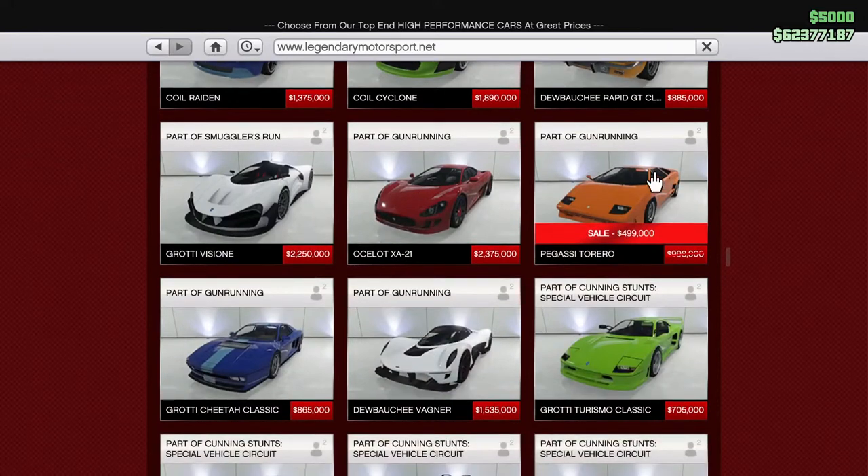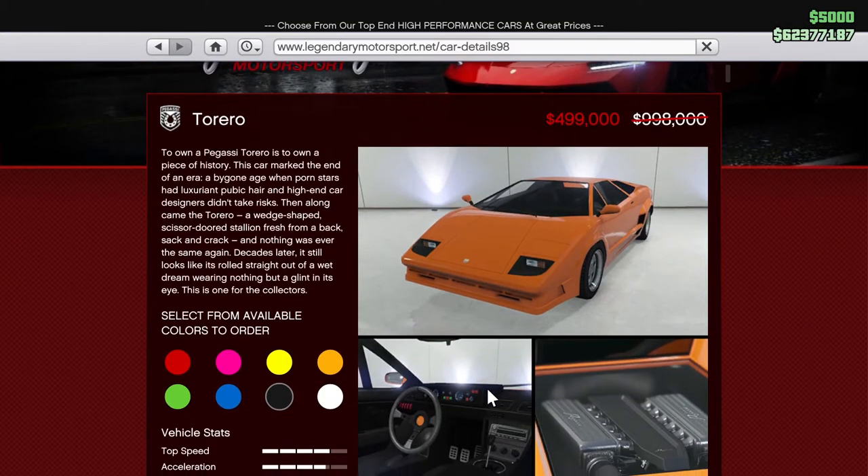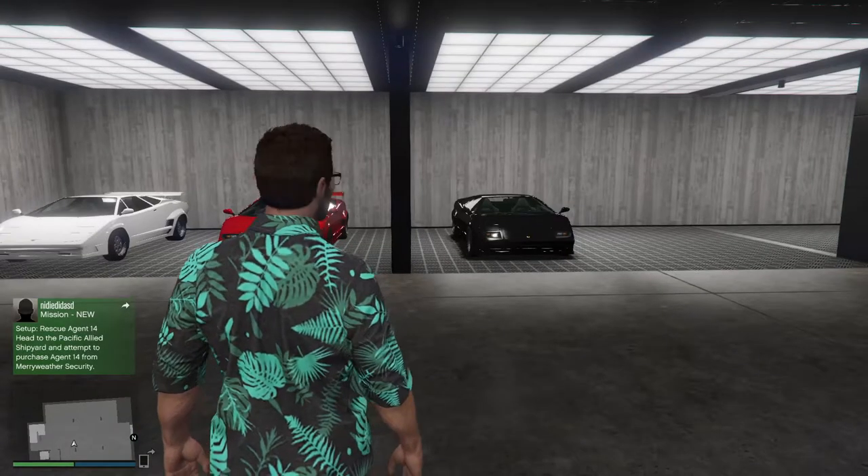I think it does this just to simulate the real internet. Here we go. Part of gunrunning — the Pegasi Toriro, as you can see: 499,000, half of what it normally is. And we have done it. We have gone for that.